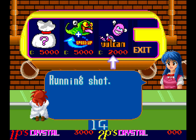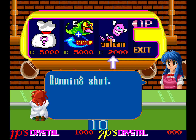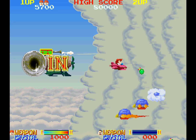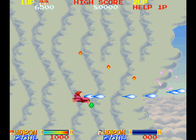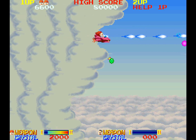I have 3,000 crystal — I could get a Vulcan. Wow, her voice was really high-pitched. The Vulcan is crushing it! Take that, flying tortoises. Oh, that was a thousand crystals right there.